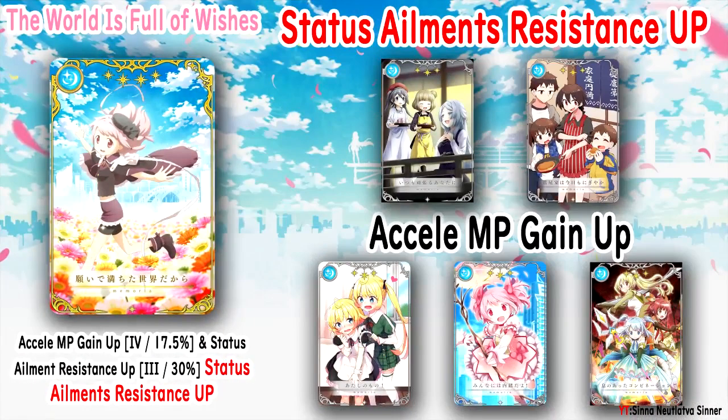Let's go to the next one: the Ui Memoria, 'The World is Full of Wishes.' This gives Accele MP gain up 17.5% and Status Ailment Resistance Up 30%. The confusing part is the additional effect is also Status Ailment Resistance Up — it's giving you the same effect twice. I thought it was a mistake, but I verified it from the official Magia Record Twitter and the Magia Record Discord translation — and yeah, the announcement confirms the same effect twice. I'll put the image on screen so you can follow along.